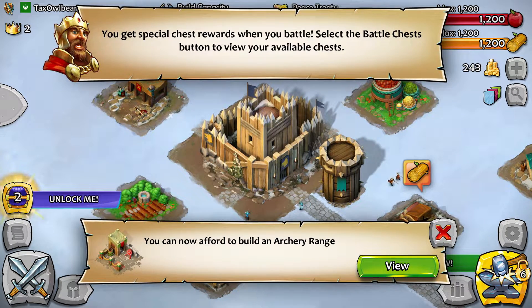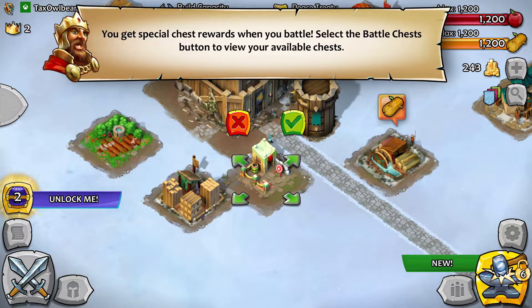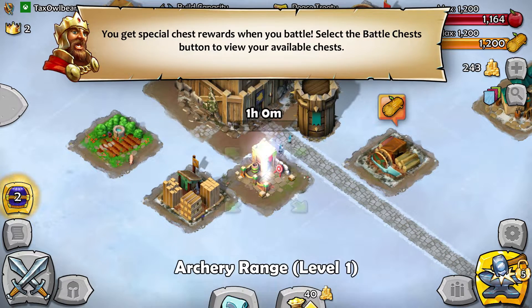You get special chest rewards when you battle. Select the battle chests to view your available chests. Army archery range — that sounds good. We already had that notification, that's okay.